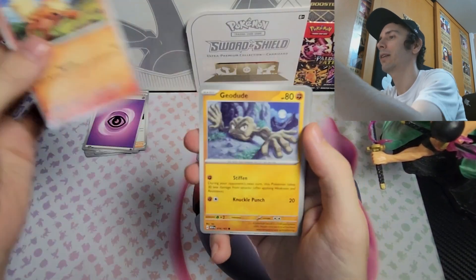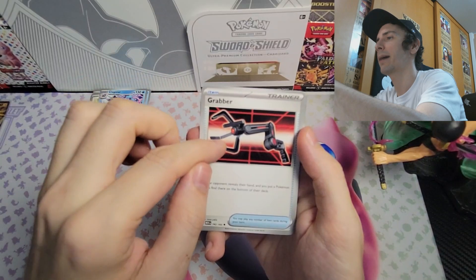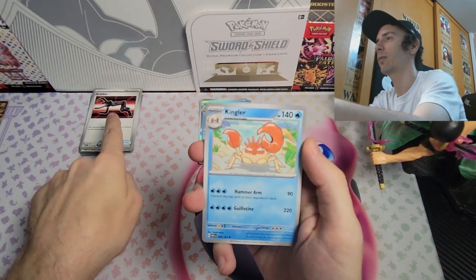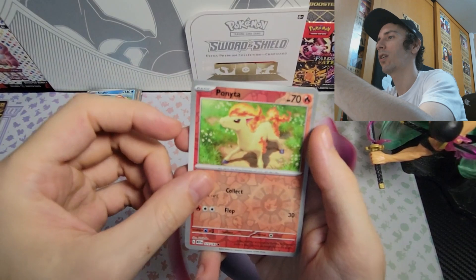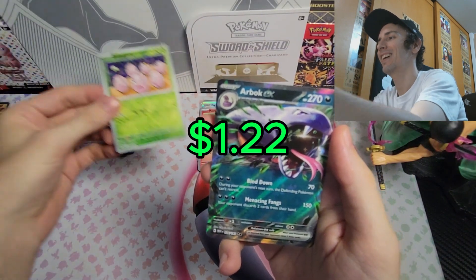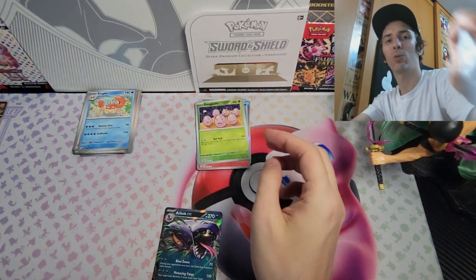We've got ourselves a Growlithe, Geodude, Staryu, Jigglypuff, a Cloyster — I might only have the reverse foil of that. Then we've got a Kingler, a reverse holo Ponyta, a reverse holo Exegcute. And this is looking really good — what is it? An Arcanine EX! Awesome — I did not have this one so I'm very happy I was able to draw that. The artwork on that looks incredible.